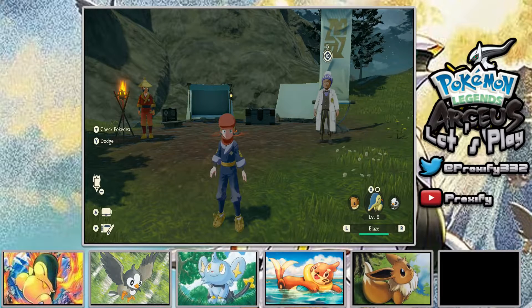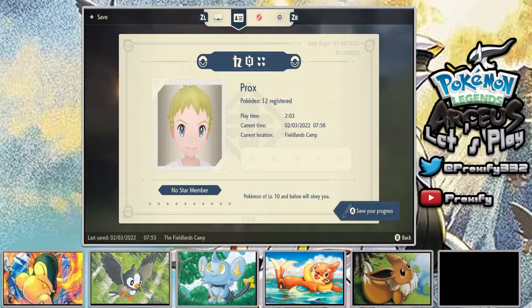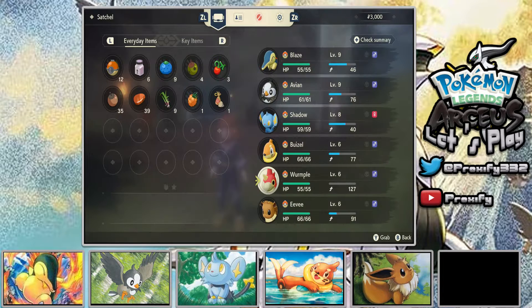We were catching new Pokemon left and right and trying to build up our team. If we check our items and bag, we can see all our Pokemon. We caught ourselves a Buizel during the last episode, and we also have a Wurmple because we need to go back to Jubilife Village. Wurmple won't be on the team, but Buizel will because we need a Water-type, same with Eevee.